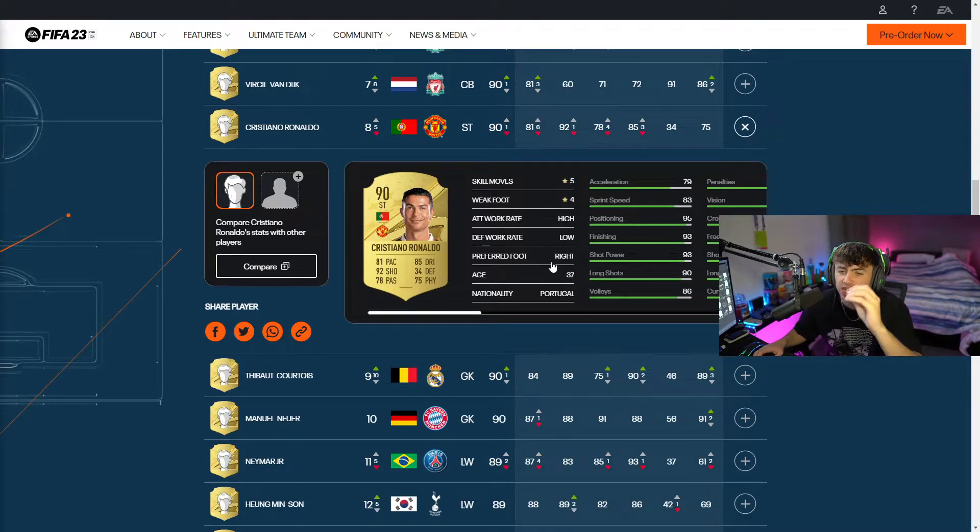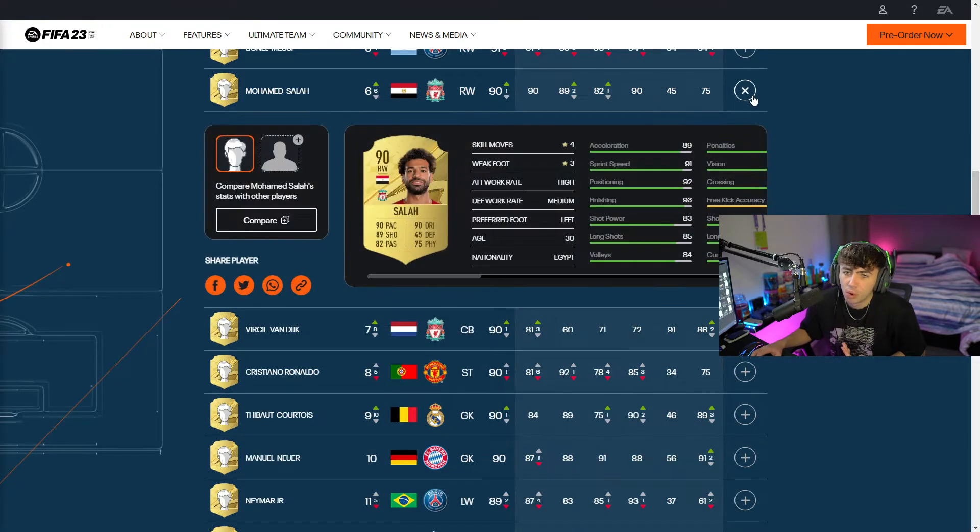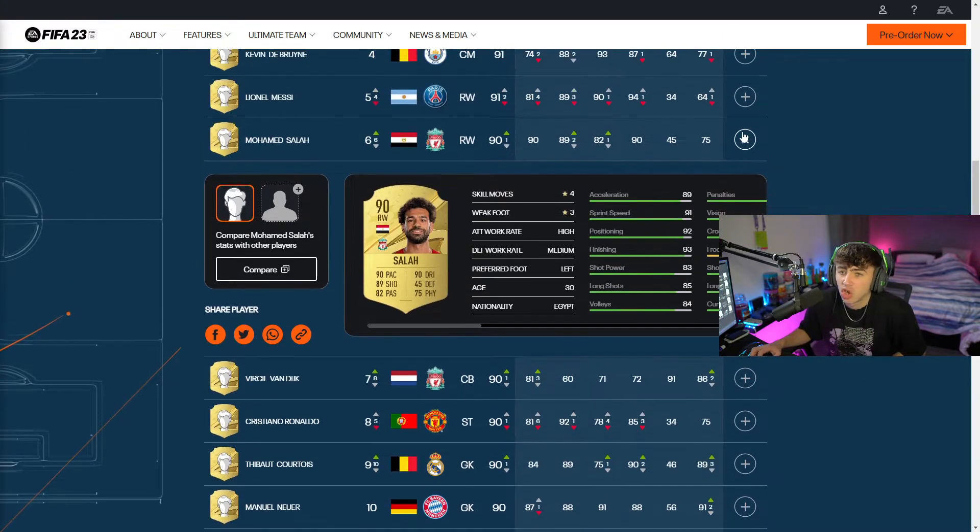Now we have got Cristiano Ronaldo as a 90-rated card. He's only got 81 pace, 85 dribbling, still got 92 shooting, 78 passing and 75 physical. The downfall for Messi and Ronaldo in these games is very much starting to happen - there are a few cards now that are above them, showing the direction for next year. We're probably going to see him even lower rated. He's got 5-star, 4-star with high, low work rates. Next up is Virgil van Dijk: 81 pace, 91 defending, 86 physical, 72 dribbling and 71 passing with 2-star, 3-star, medium high work rates - a good looking card. Next up is Mo Salah: 90 pace, 90 dribbling, 89 shooting, 82 passing - looks like a great card, 4-star, 3-star with high medium work rates.